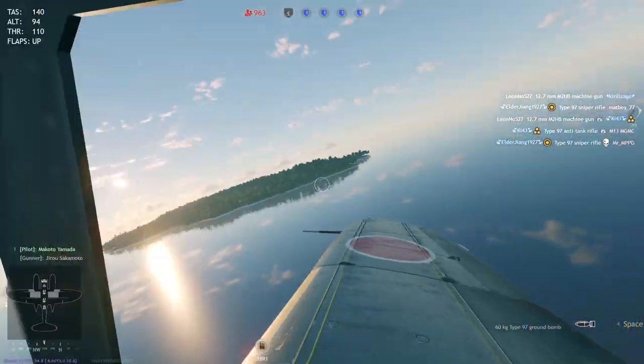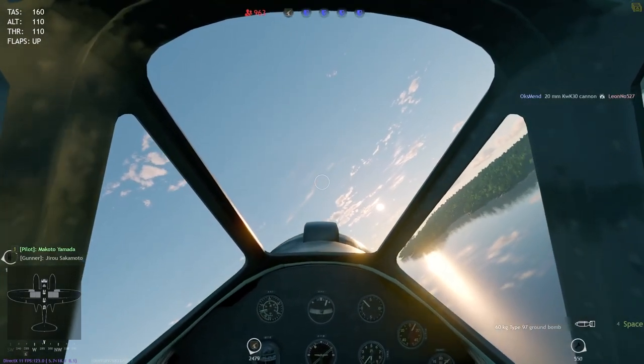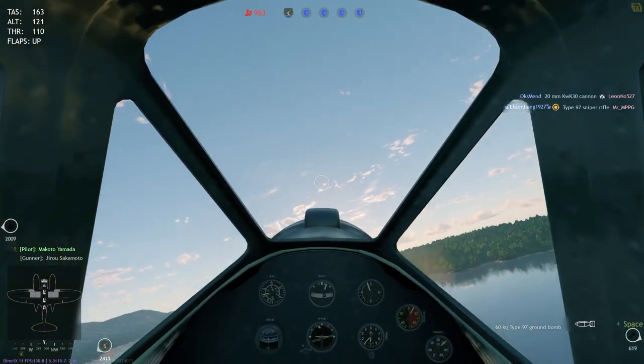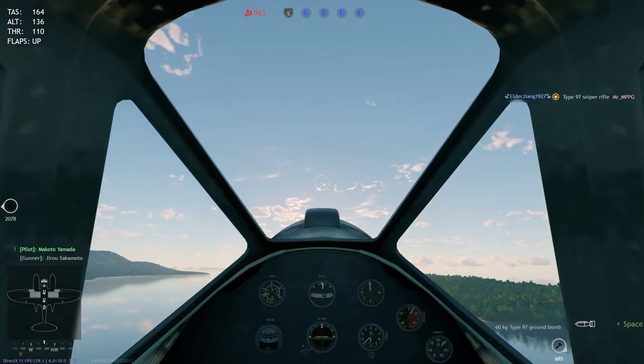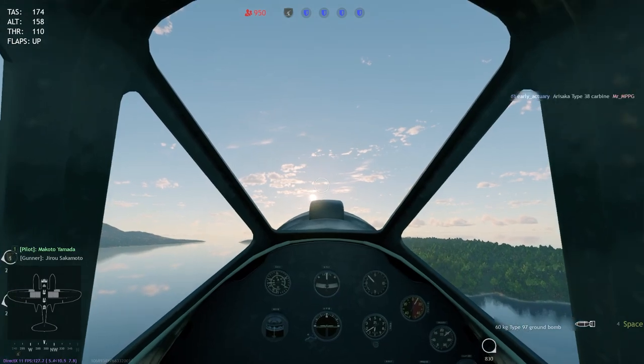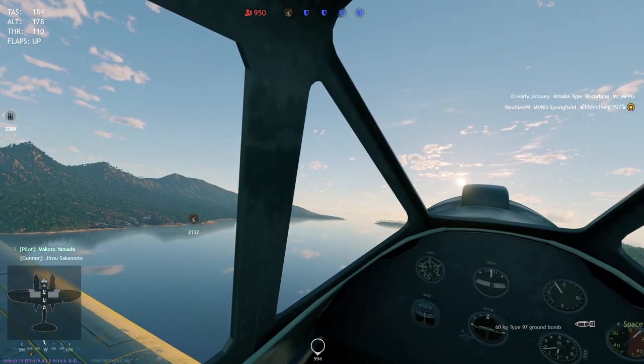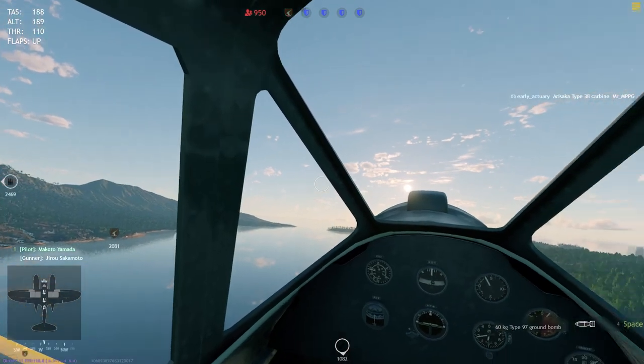If you are on console and have no idea about your controls, just find the control that increases throttle and floor it all the way to full throttle. Eventually you're gonna reach 120 or 130 and just try and pull up — the plane is just gonna go. You don't need to know all the fancy flap controls.